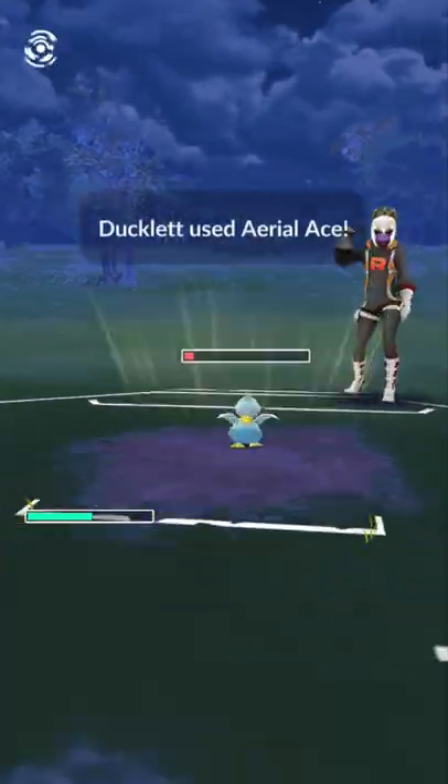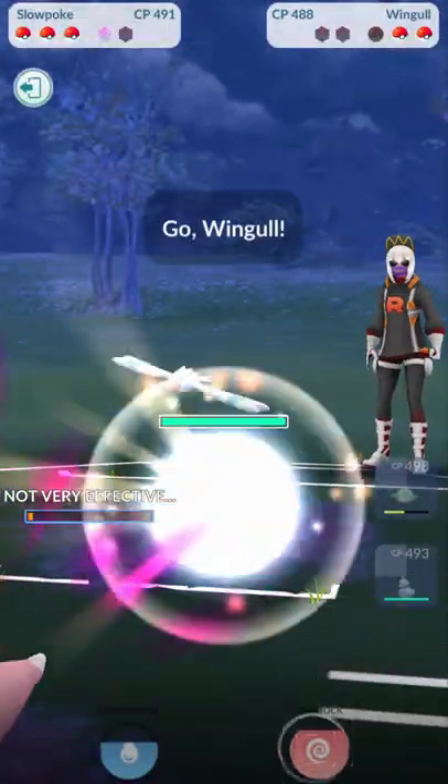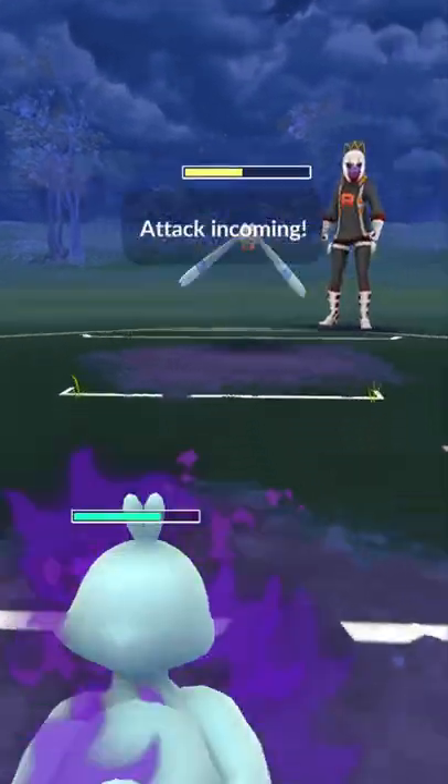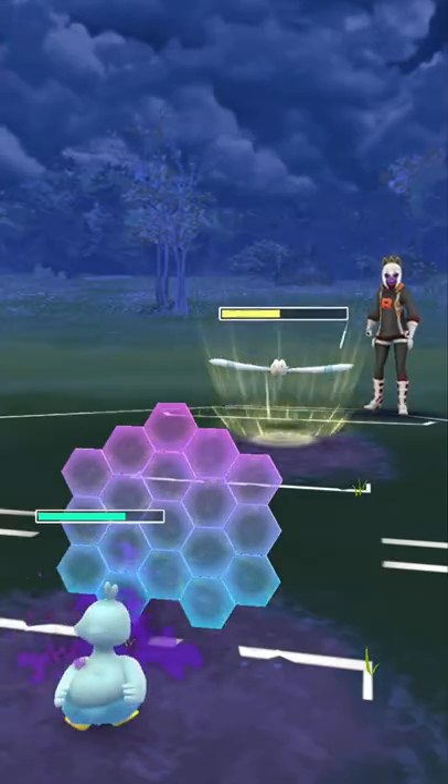We can farm down this Ducklet with our Shadow Slowpoke. We see a Wingull with the move Water Gun here, and I have no idea which moves it has, so I'm gonna shield it up here.